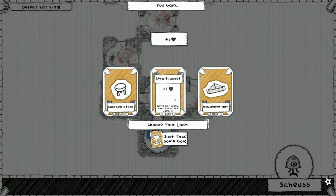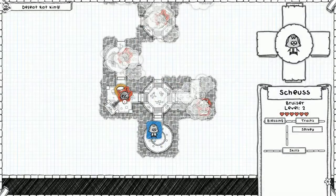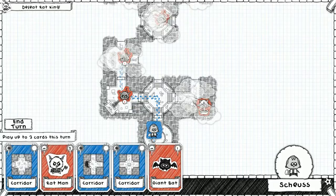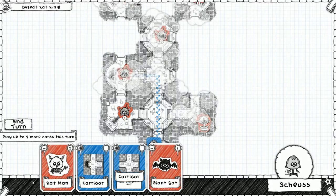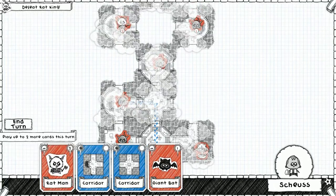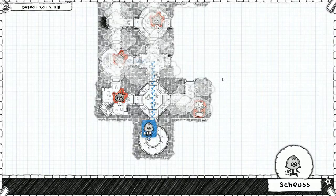We leveled up. Last time we got one for fire and the paper crown. Short Jacket gives us another health but I don't think I want that. The Wooden Stool feels like a good option. All right, we got the Wooden Stool in hand. Let's keep moving. I can put this room here - now we're going to bypass one rat to get to another. We can route through each rat instead of going directly to the Rat King.